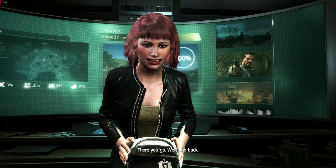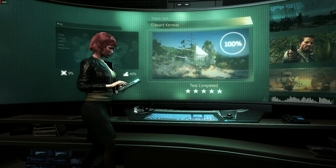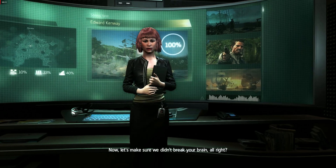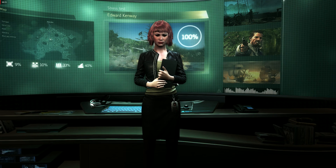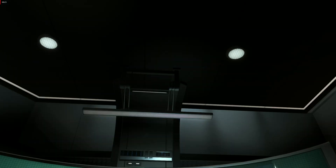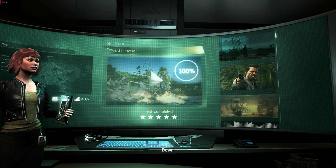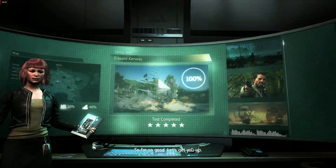All right. Easy now. There you go. Welcome back. Your numbers look good. Now let's make sure we can break your brain, all right? I need you to move your head and look at these lights just here. Look up. That's it. Down. Down. So far, so good.